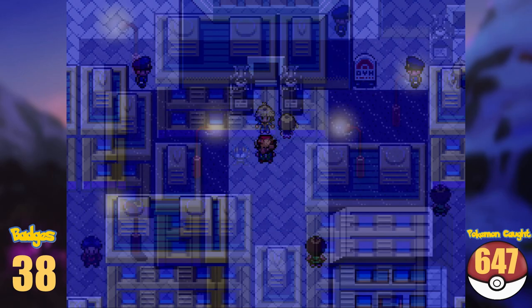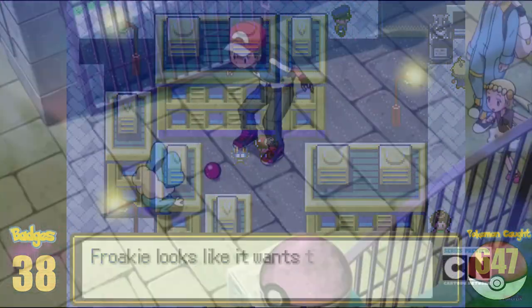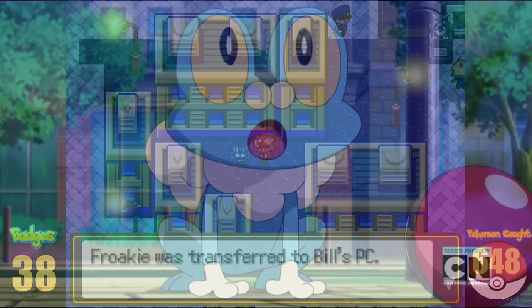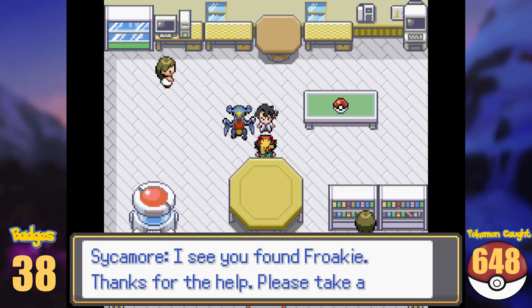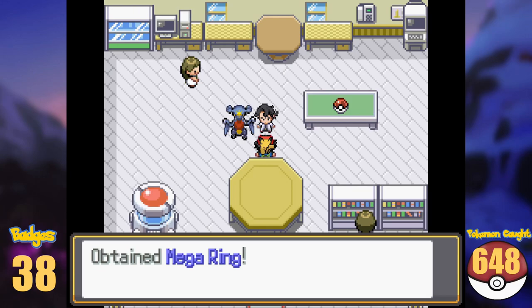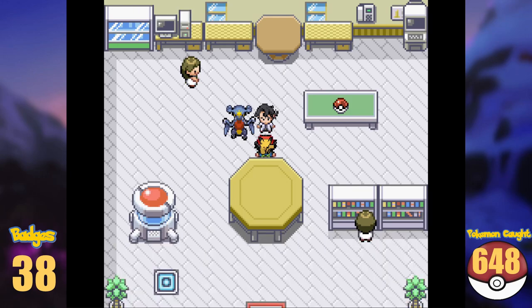After a very short battle, we can find Froakie and it immediately joins our team as the first Pokémon in the region. For finding Froakie, Sycamore lets us keep it and on top we get a Mega Ring. Mega Evolution is very possible in this game and I love it.